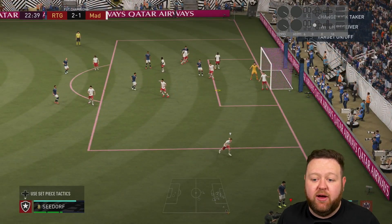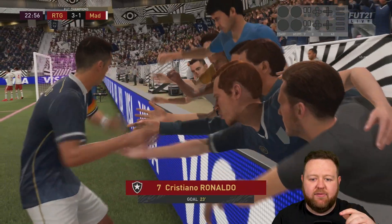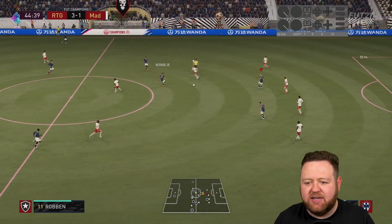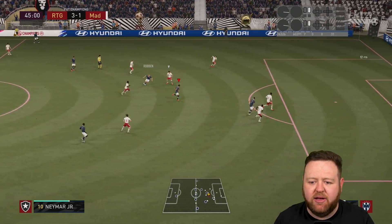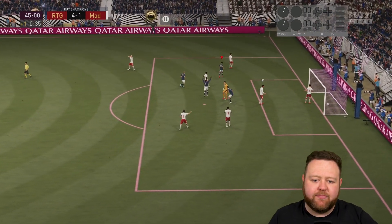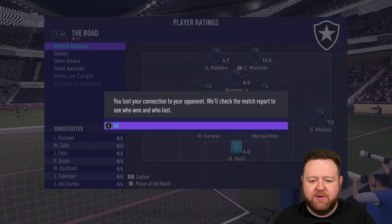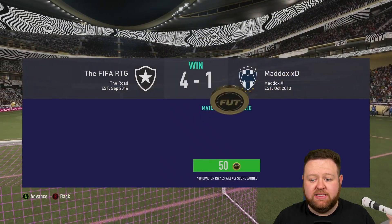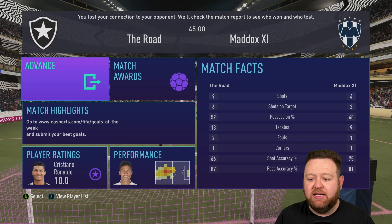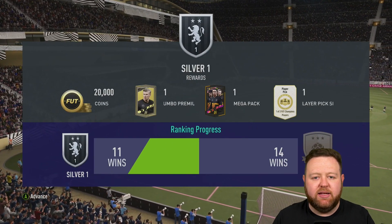I've also got it set up so that my right striker is on balanced instead of get behind or something — he makes mixed runs. Whereas considering we have CR7, we might as well tell him and Robin to just get behind and make loads of runs, right? Would that be smart? Anybody with more FIFA knowledge than me, if you could let me know, that'd be brilliant. But at four one up just before halftime, this guy's had enough and I don't blame him to be honest. We were playing some nice football, all of the attackers getting on the score sheet, even Neymar working his magic to give us the victory. Nice football and another victory brings us up to 12 overall.